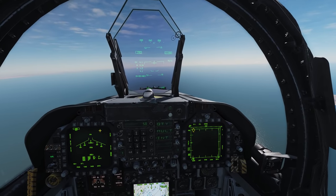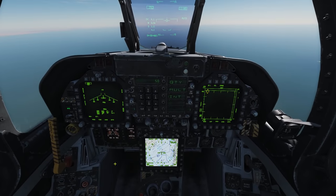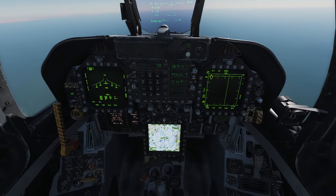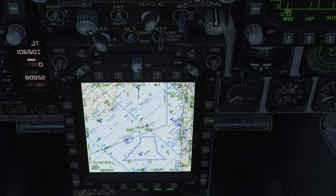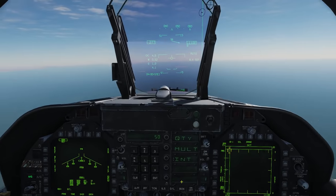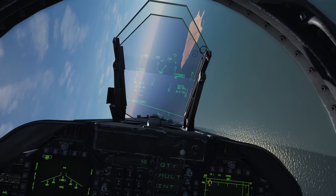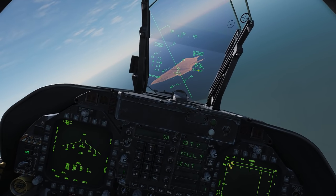Now we need to set up a target point so that our auto bombing will work. Two ways of doing this: first is with a waypoint, which can either be set in the mission editor or set yourself. For ease, I've set waypoint one directly in the middle of the runway in the mission editor. On the AMPCD, click waypoint to turn waypoints on, go to waypoint one, then click waypoint designate - that will designate waypoint one as a target point.